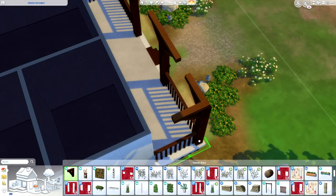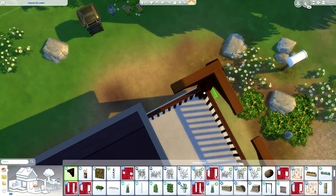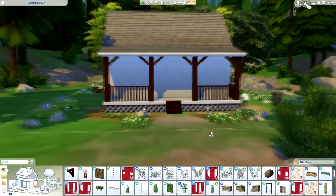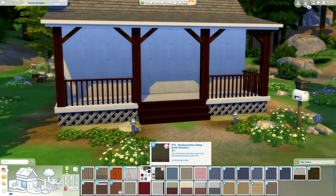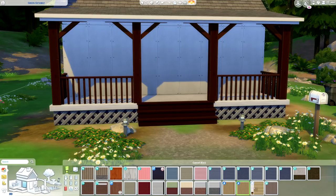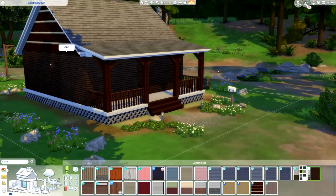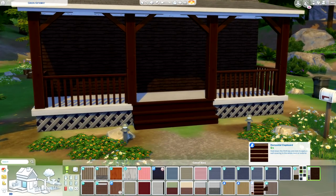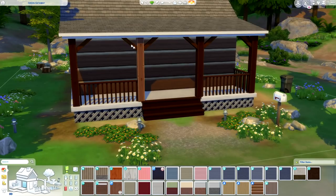All these plants and landscaping were already there when I loaded in the lot. I just deleted the house that was already here and moved the plants aside so I get to keep all the landscaping that's already been done, which makes my work a lot easier. I'm not very good at landscaping so this really helps. It's gonna be a log cabin of course, so I'm gonna use a lot of stuff from Outdoor Retreat because it has the perfect cabin-y feel, and I think I'm going to make everything lighter.